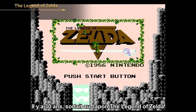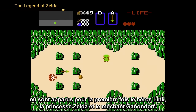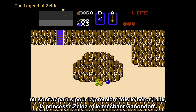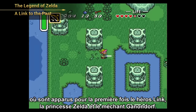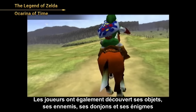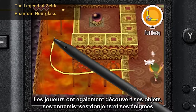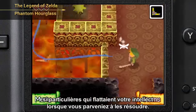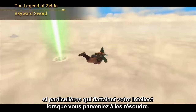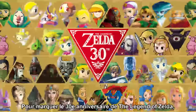30 years ago, The Legend of Zelda launched in Japan, introducing the world to the hero Link, the Princess Zelda, and the villain Ganondorf. The game also introduced players to its items, enemies, dungeons, and tricky puzzles, which left you feeling so smart once you solved them.